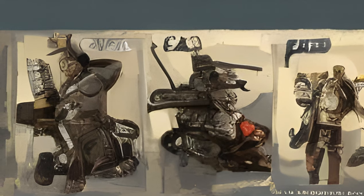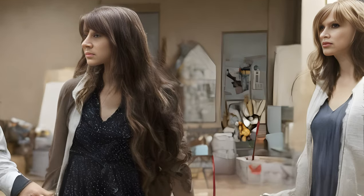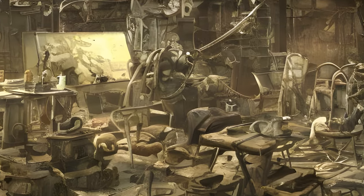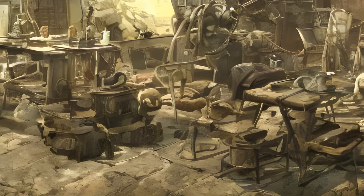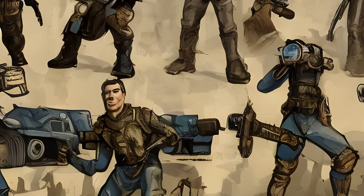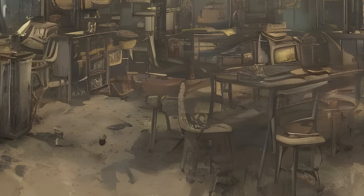Wasteland Workshop is the second add-on for Fallout 4 and the first workshop add-on. It was released on April 12, 2016. With the Wasteland Workshop, design and set cages to capture live creatures, from raiders to deathclaws. Tame them or have them face off in battle, even against your fellow settlers.